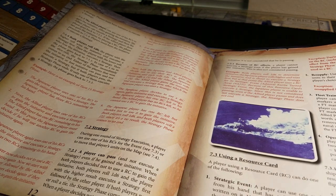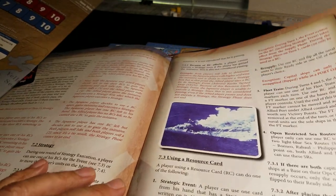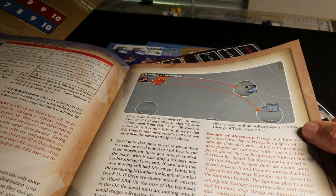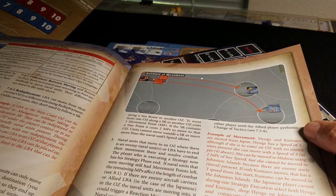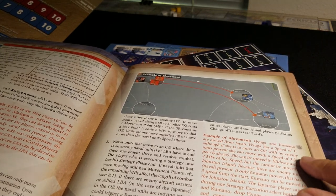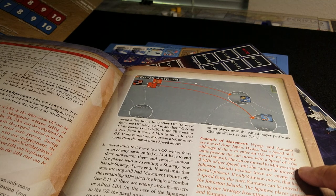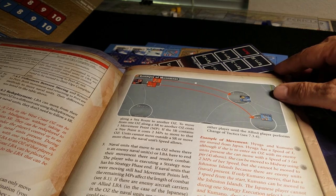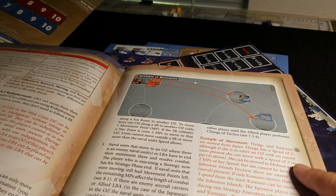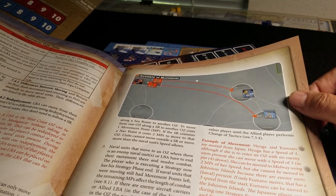It looks like we're rolling for initiative, unless you use a card. Using resource cards to conduct various actions that we talked about earlier. Here's a nice movement example. No enemy units present, even though it has a speed of one — you can enter a zone with no enemy units with a speed of three. Reaction movement can also occur.